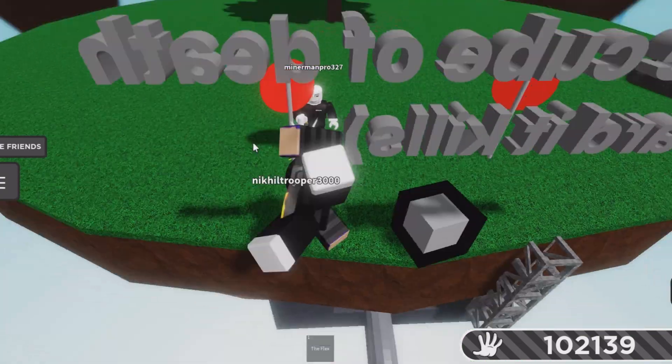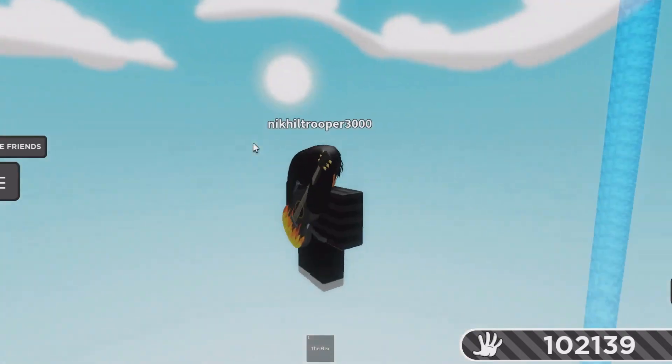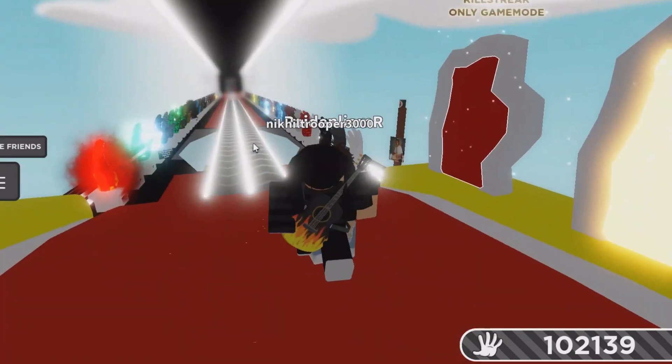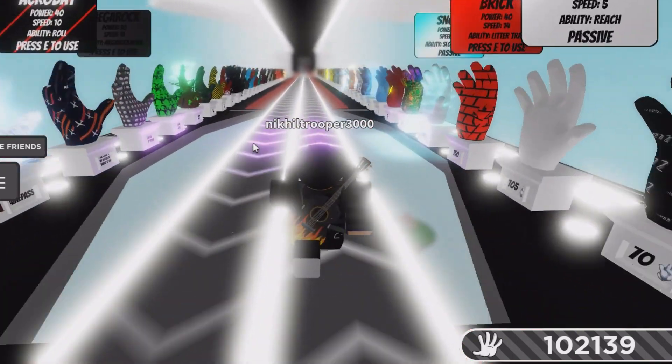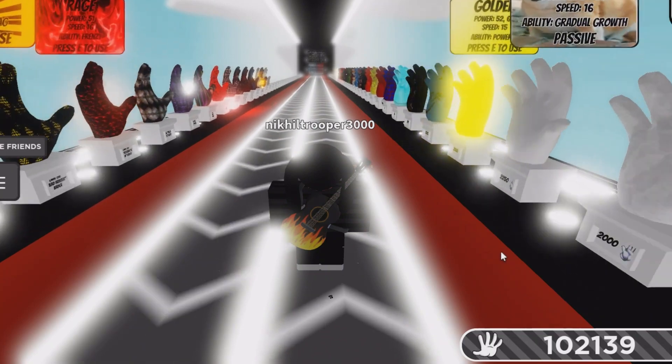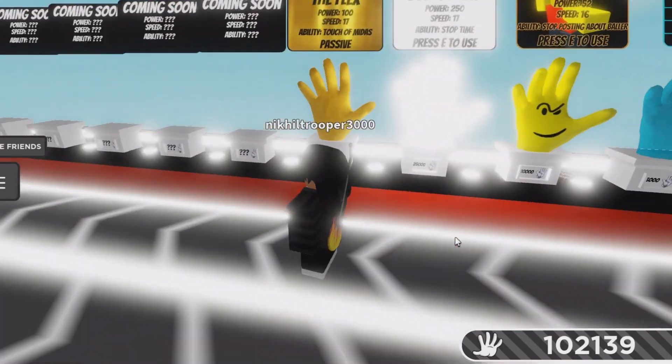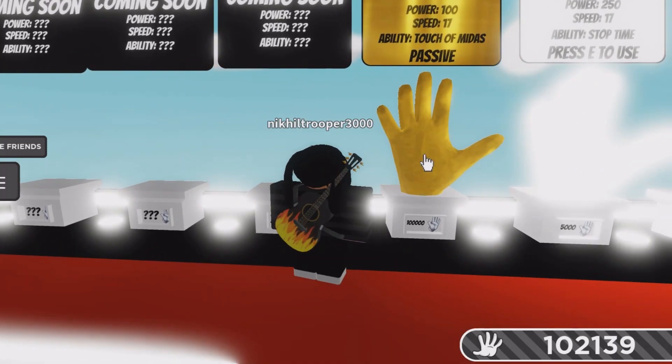Make sure someone hits you off — this is very important — and you have to hit right there. Now, once you spawn back in the lobby, I showed you earlier that I do not have a flex, and now as you can see I do have a flex, so this actually did work.